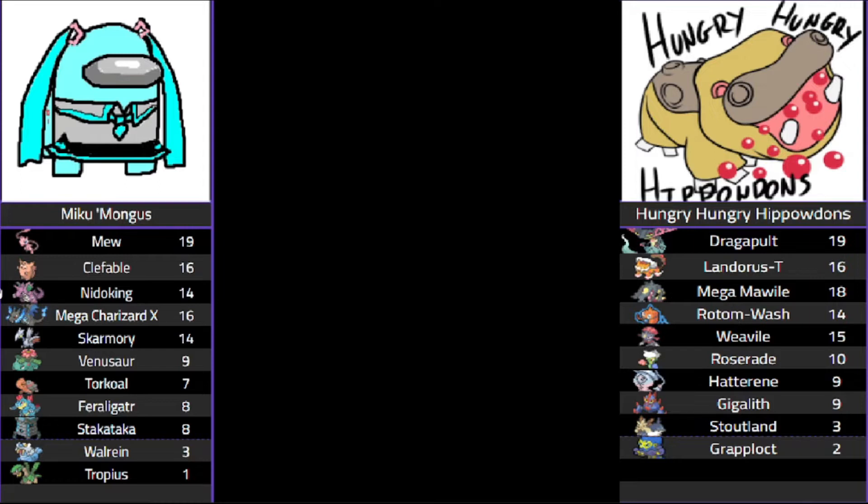Also another Swiss Army Knife that can do a lot of things we need. Nidoking, very powerful special attacker, gives us that nice Sheer Force — Earth Power, Sludge Wave, all that. These two were drafted together. Then we got Mega Charizard X and Skarmory. Mega Charizard X is obviously a powerhouse, giving us a very offensive physical attacker with Dragon Dance. And we also have Skarmory — incredible bulk right off the bat, with Mew and Clefable having access to Soft-Boiled, Skarmory too, plus Spikes, and a Defogger.